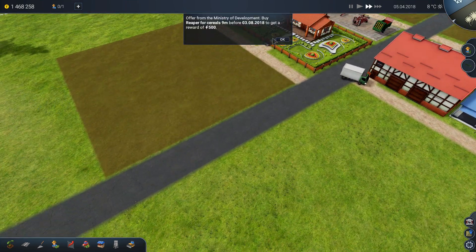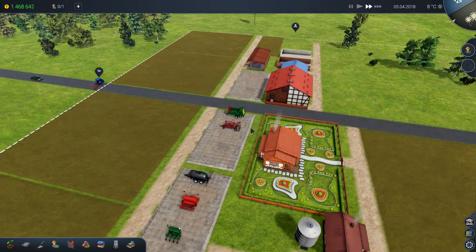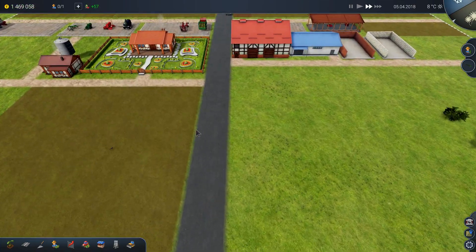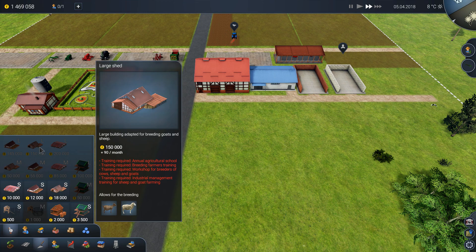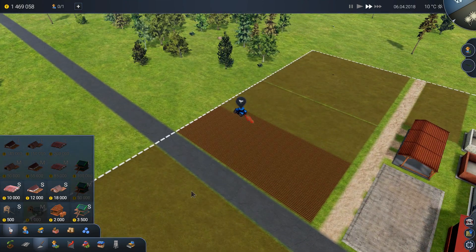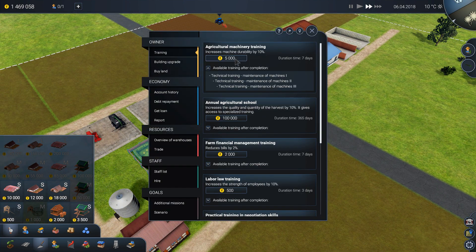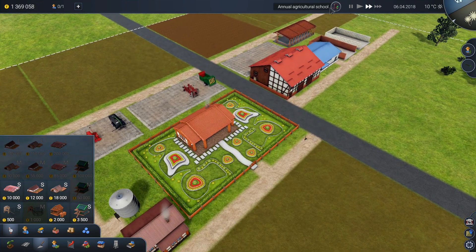I discovered that one thing that is going to provide us a very good amount of money is slaughtering cows — just like in our Farming Simulator series. For the large cow sheds, they require some training. The first training required is annual agricultural school — a school class which takes very, very long. So the faster you start it the better. It takes one year and it's quite expensive, so I will start it right now.